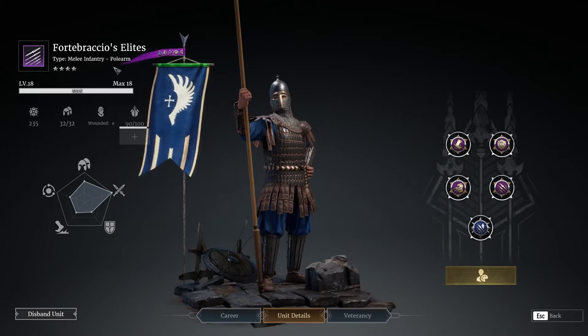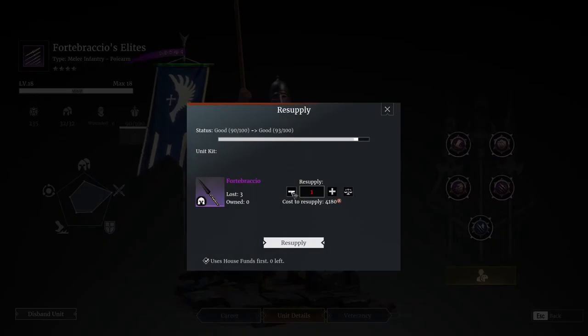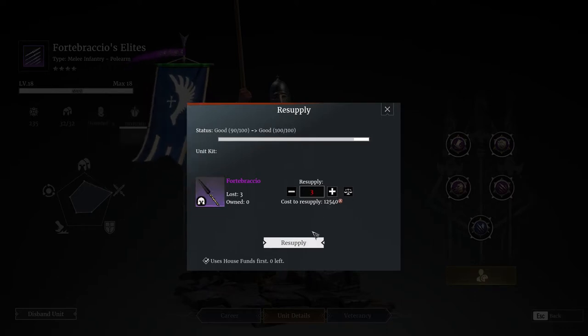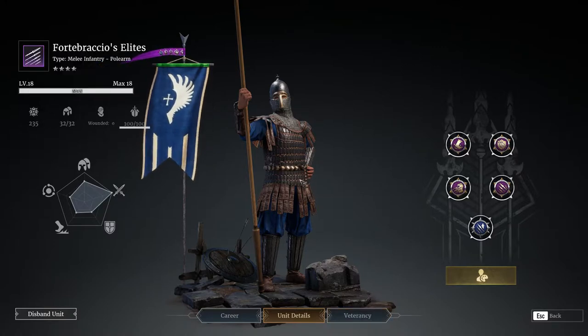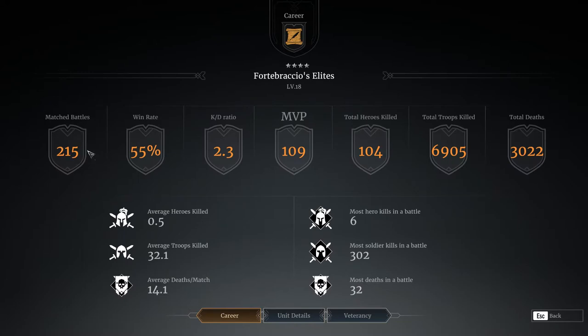First things first, they are a four-star melee infantry pike unit, 235 leadership and 32 unit count. They cost 4180 bronze to give them a single unit kit, so decently cheap and pretty low leadership for a tier 4 unit. Not that hard to level up — only level 18, as you can see here. I use them pretty often.